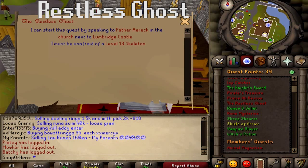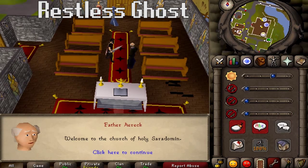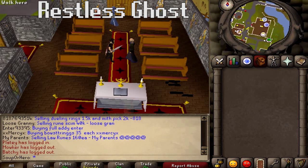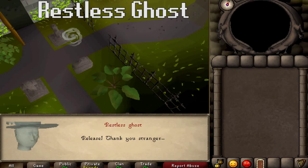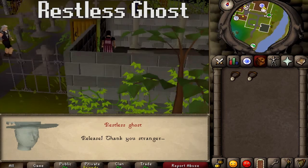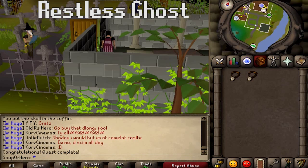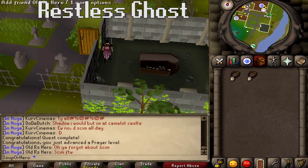The first quest we're going to go over is the Restless Ghost quest. This quest will earn you 1,125 prayer XP which will get you from level 1 to 9 prayer instantly, and also gives you a ghostspeak amulet. To start this quest, go to the church in Lumbridge southeast of the castle and speak to the priest. The only requirement is being able to kill or run away from a level 13 skeleton. There are no items required and you can easily get this quest done in under 10 minutes.